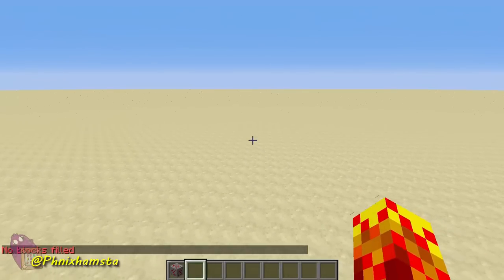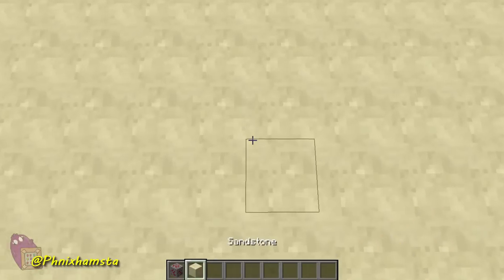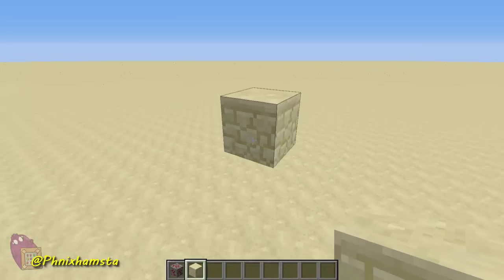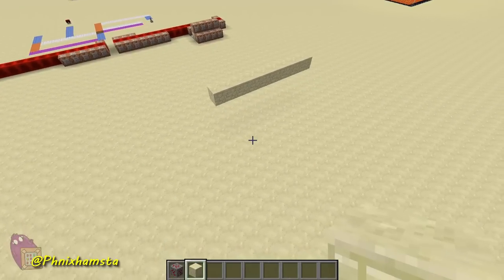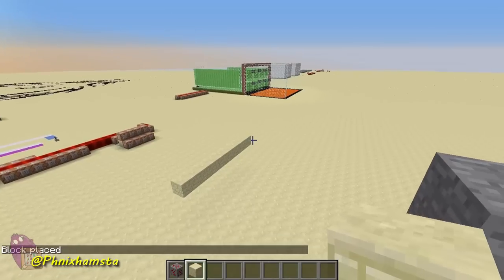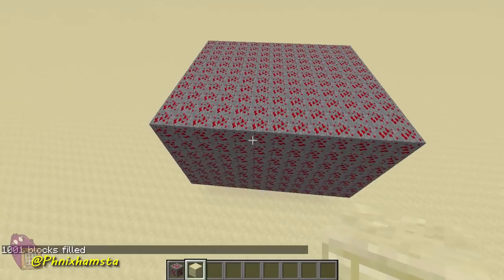This is pretty cool, but what if I could multiply that by a factor of 17 cubed? So what I'm going to do is fill this area — you guys can do this in your single player worlds too. I'm going to fill from this block over to this block, and actually let's go over here. That'll be enough for me. I'm recording so this is spur of the moment. Filling this area with redstone ore using tab to autocomplete. Pretty cool.